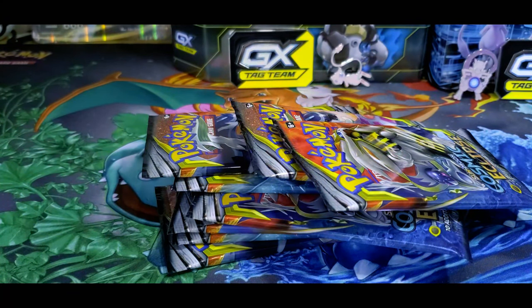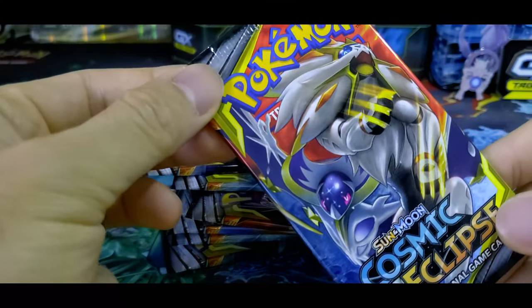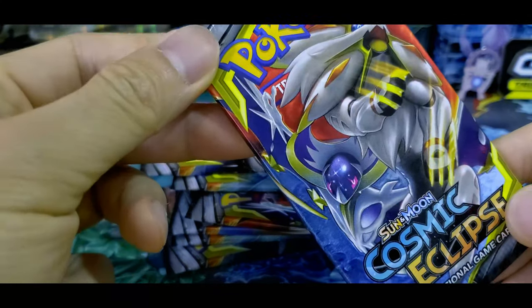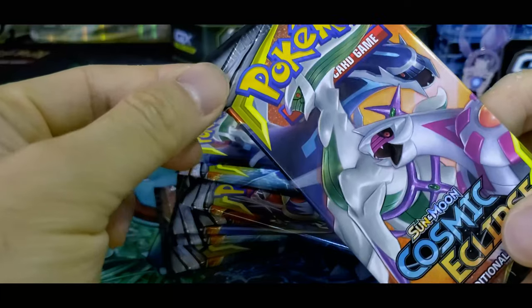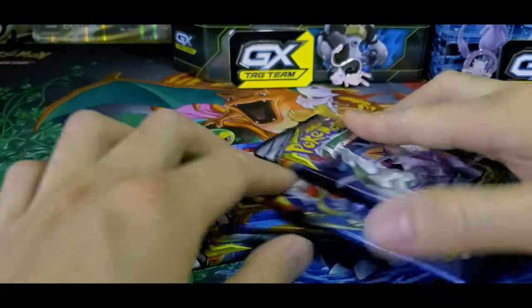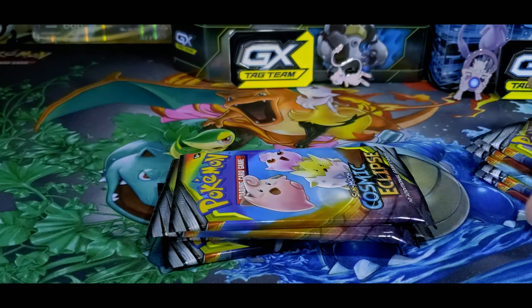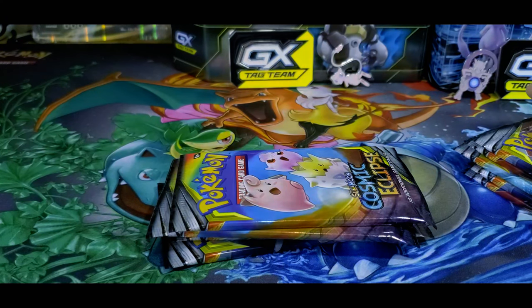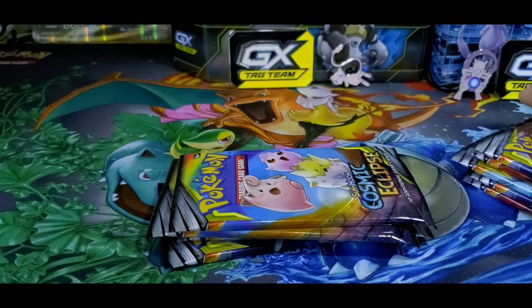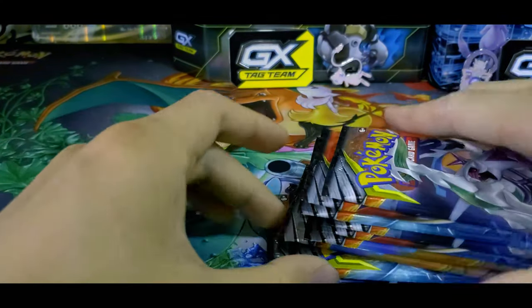In my series of booster openings that I'm doing this entire month, the first week was Evolutions. This time I have a bunch of Cosmic Eclipse boosters with the Solgaleo and Lunala art. We got the Palkia and the Yveltal art. We also have some Baby art in here, some Blastoise and Piplup art, some Team Up. This set has a bunch of Team Up cards and a bunch of Trainer art Pokemon cards — basically a specific Pokemon belonging to a specific Trainer. Hopefully we'll get one of those. The chaser card for this is the Charizard and Braxton GX Rainbow Rare. Hopefully in this series I'll be able to pull that.